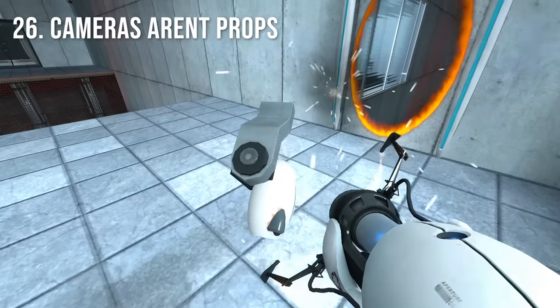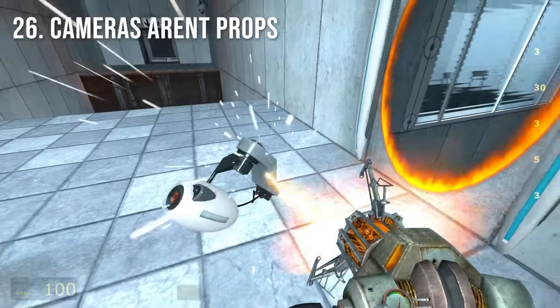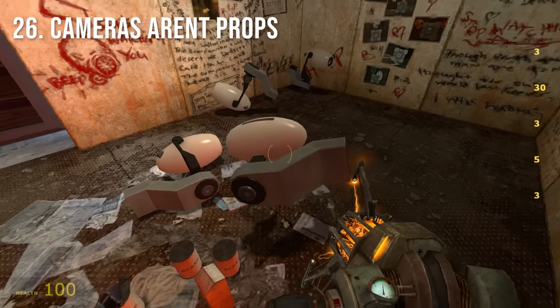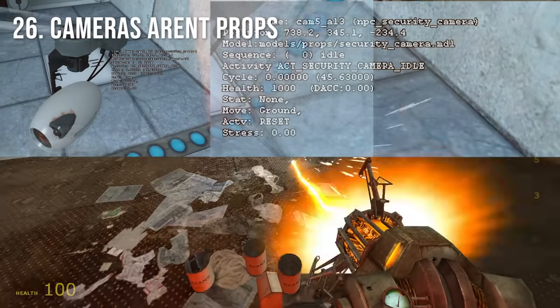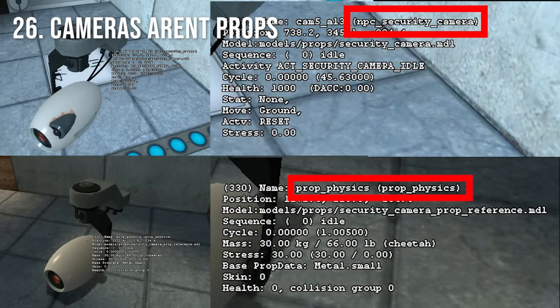Cameras that are shot off a wall cannot interact with a gravity gun. However, the loose cameras in Chamber 17 can. This is because wall cameras are not considered a prop — they are actually considered an NPC — unlike the loose cameras in 17.